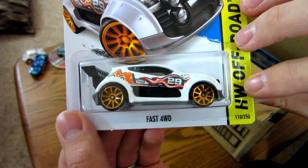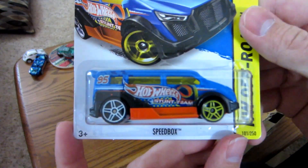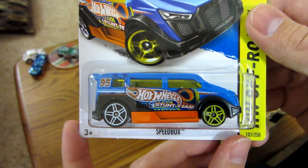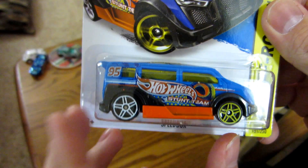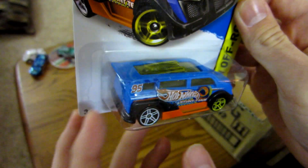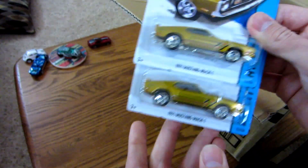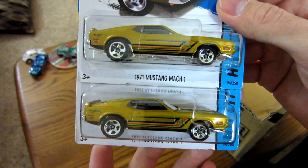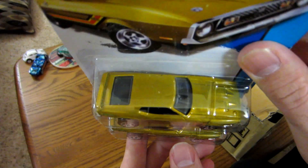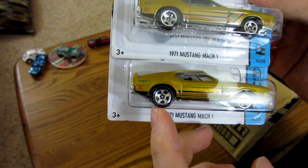So that's actually four of the Fast-Forwards total. And here is the Treasure Hunt for this box, which is the Speedbox — the Treasure Hunt logo is right there in front of the strut. Clear roof. And this is the Super for the case — the 1971 Mustang Mach 1. Unfortunately neither of these are the Super though, as the Super obviously has the hood tampos, rubber tires, and custom wheels.